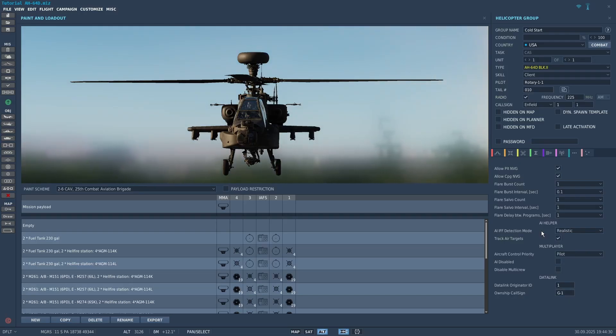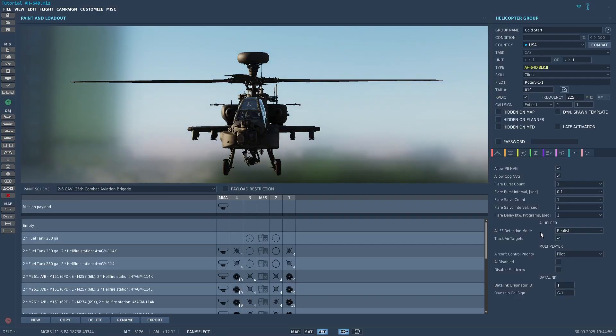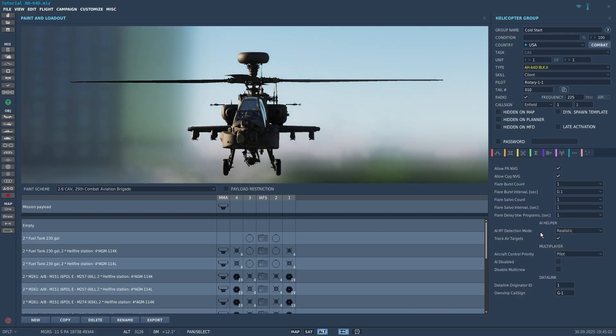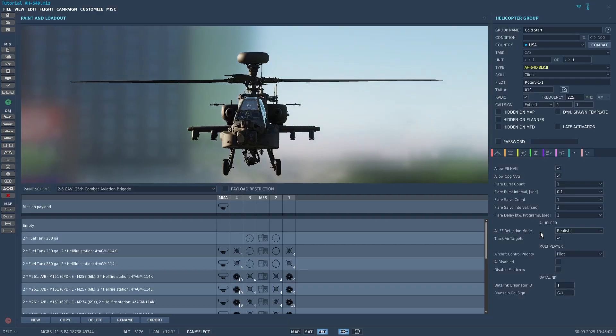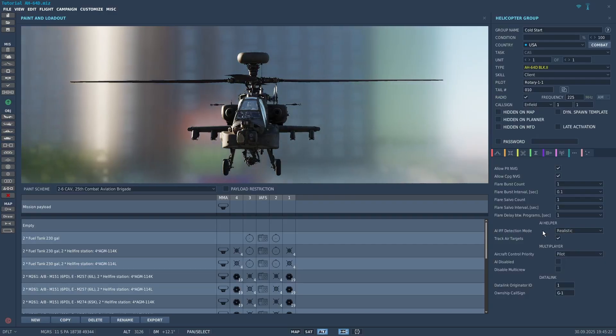If you have it set to realistic, then he will not magically be able to know anything — he will have to try to figure out what team it's on and what kind of target it is. One thing to note about realistic is that you have to be careful, because it is possible for George to guess the team incorrectly. For example, if you have T-72s on both red team and blue team, it is possible for George to guess the team wrong on realistic mode, which could cause a friendly fire incident. So if you're making a mission, that's something to keep in mind.